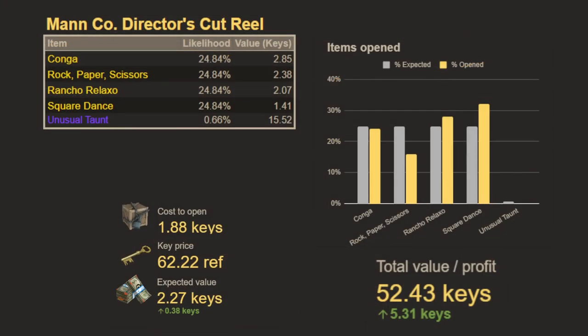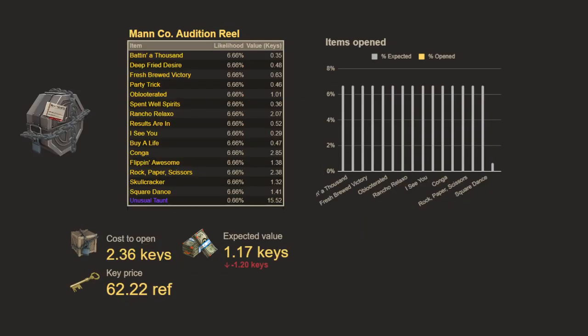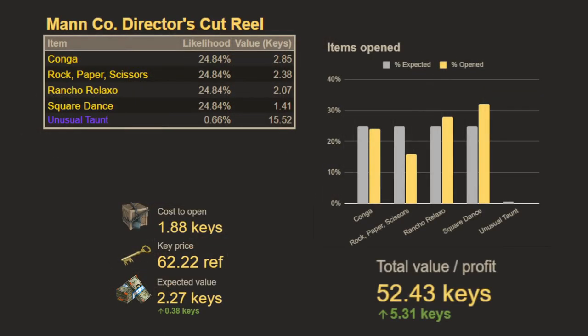Our total value was 52.43 keys. I personally spent about 47 keys to acquire the keys and reels and open them, so I made a profit of 5.31 keys. Your results will vary. If you're paying more than the expected value of 2.27 keys, these aren't profitable to open on average. And looking back at the audition reel — if you're paying more than 0.17 keys to acquire the reel, you are not going to have a good time. You're going to lose about 1.2 keys just in the novelty of opening one. Stick to the director's cut reel for your old taunt openings if you can get them for cheap.